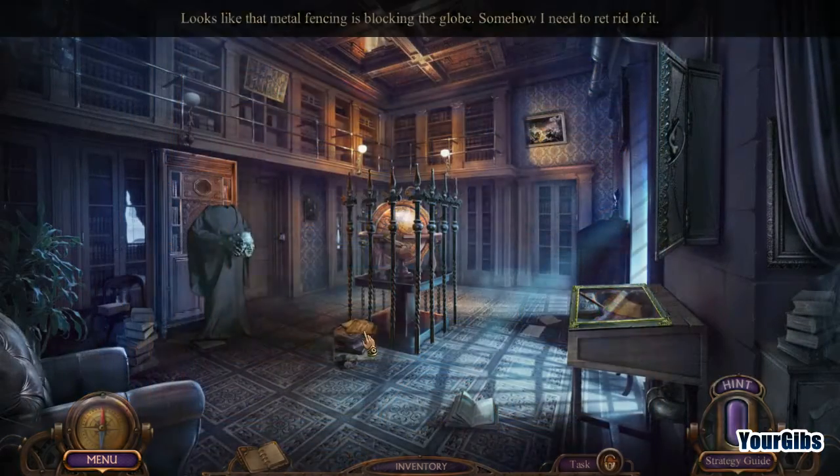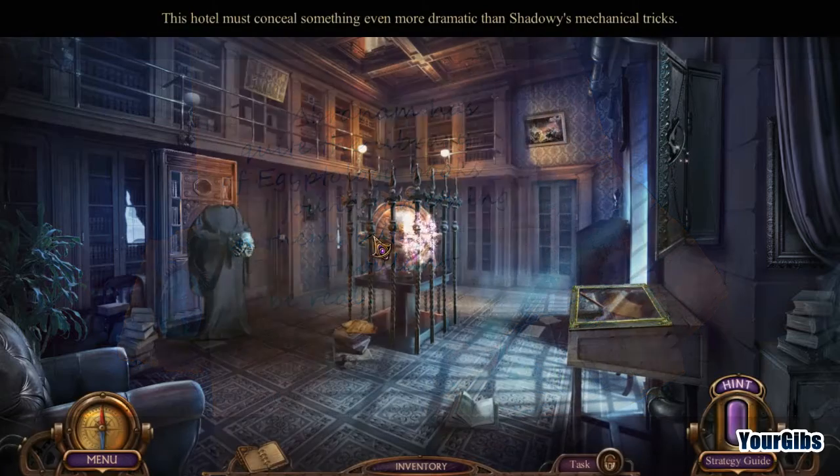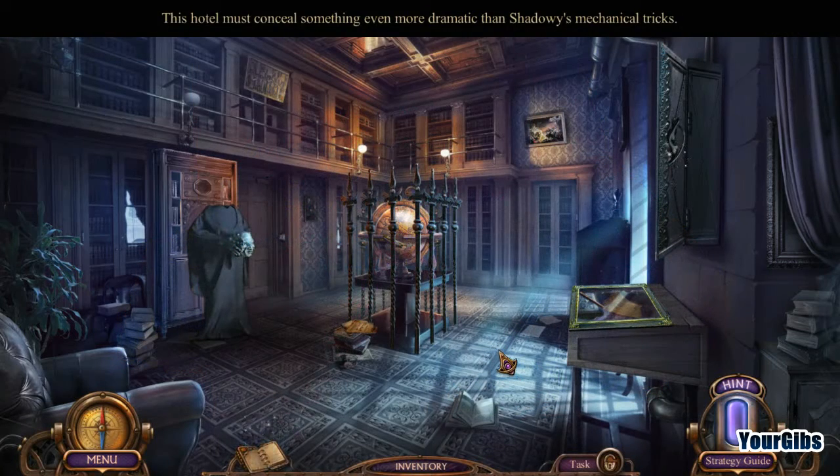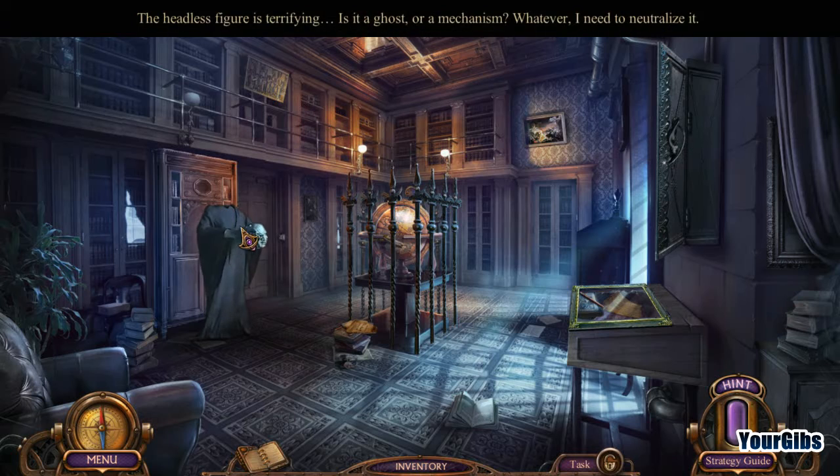We'll have to come back. Abraham has quite the library of Egyptology books. I found something in them, but it couldn't be real. Why not? The hotel must consider something even more dramatic than shadows and mechanical tricks.